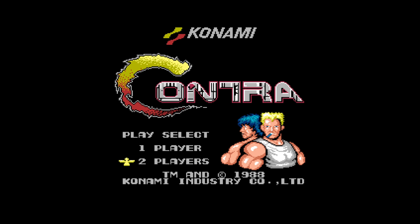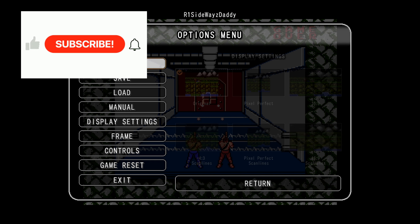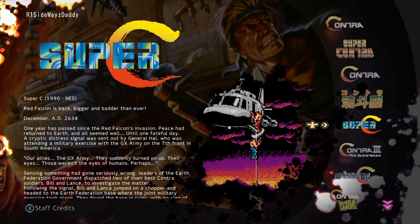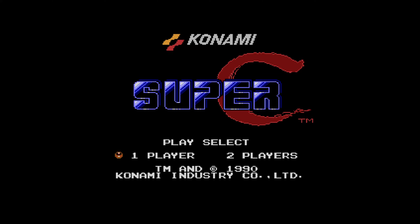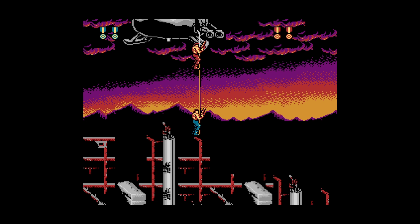I have to go back to the menu. Here we go, Super C. It's like an emulator within an emulator. This came out on NES in 1990 — right before the Super NES was released. I think this was my last NES game that I bought.